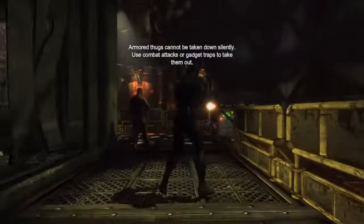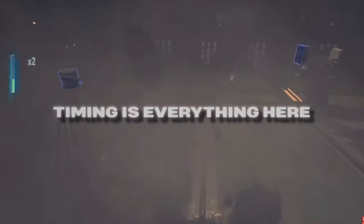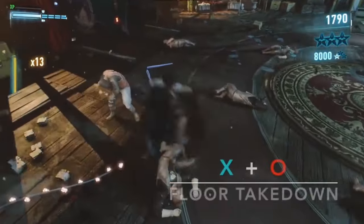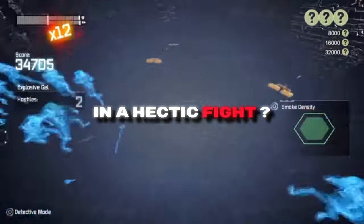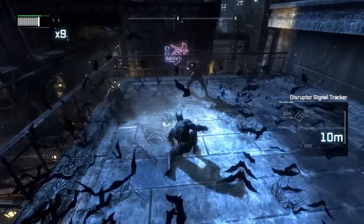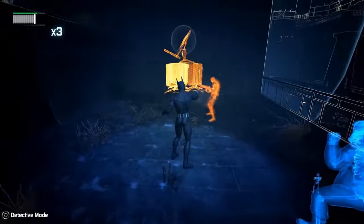Let's talk combat. In the Arkham series, you're in the midst of a pulse-pounding fight, moving through enemies with a combat system that feels like a rhythm game. Timing is everything — hit the attack and counter buttons just right and watch your combo meters soar. As your combos rack up, you unlock powerful special moves like the classic special combo takedown, the Bat Swarm to stun everyone around you, and the Disarm and Destroy move. Arkham Knight even throws in a nifty weapon steal mechanic, separate from your combo meter, giving you more freedom in combat.